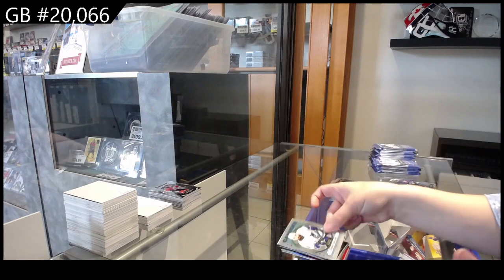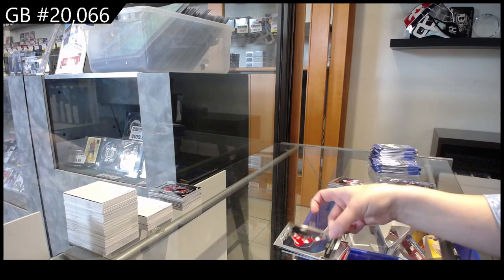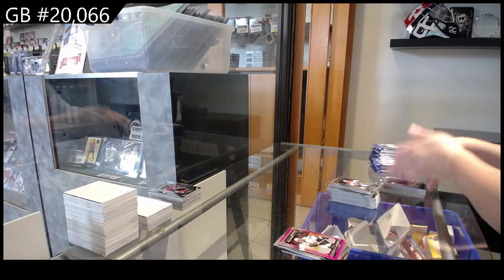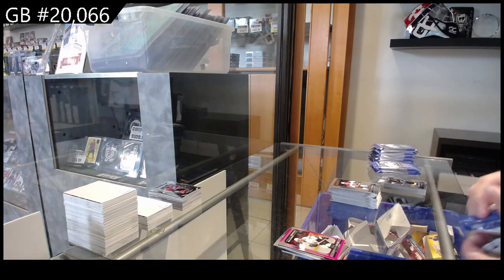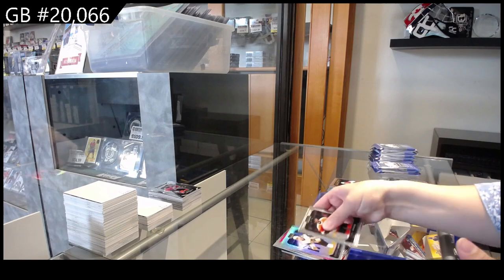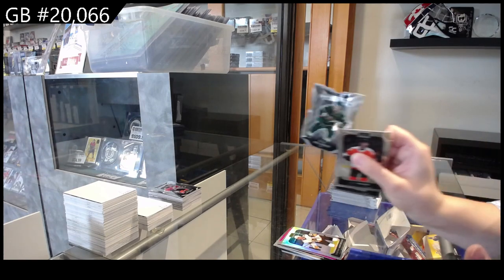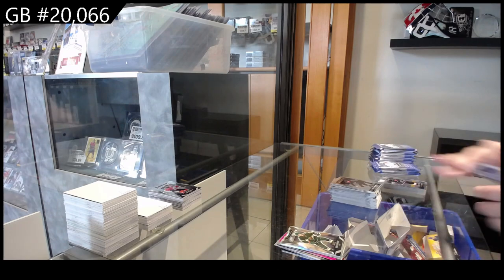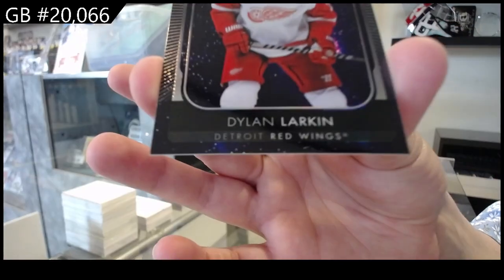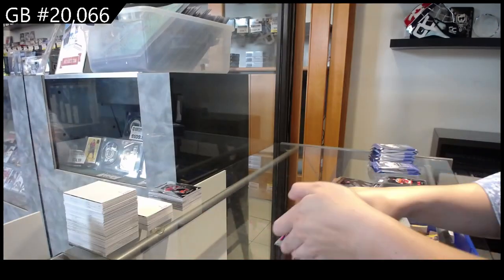Retro for Vancouver, Connor Garland. Sweet Selection of Denisenko for Florida. Matte Pink Rookie for San Jose of Dolan. Rainbow for Vegas of Marcheseau. Die Cut for Minnesota of Kaprizov. And a Cosmic, numbered 265 for Detroit, Dylan Larkin. I do like the Cosmic design — it's very nice.